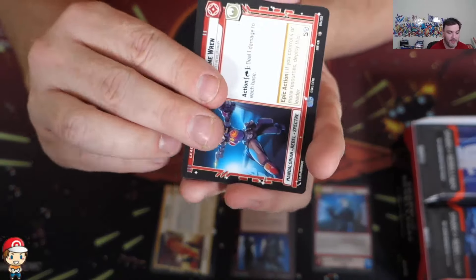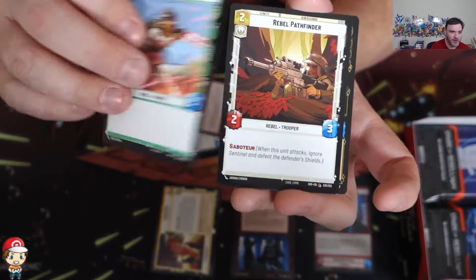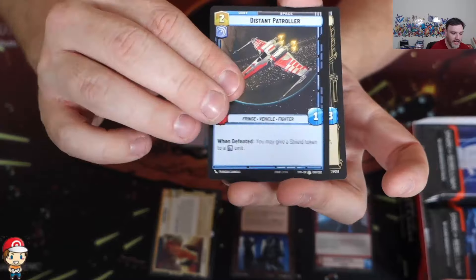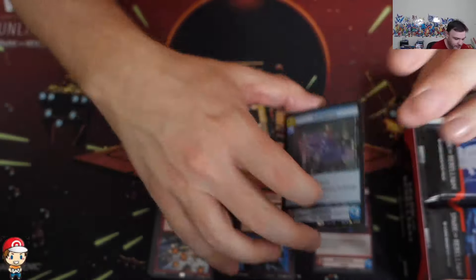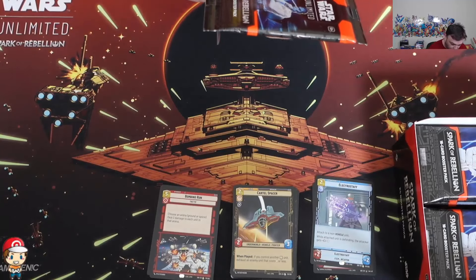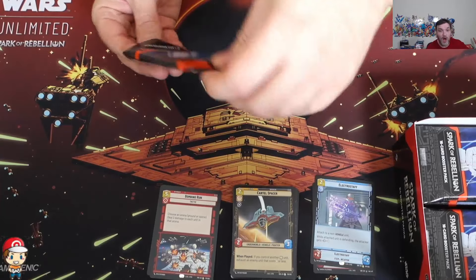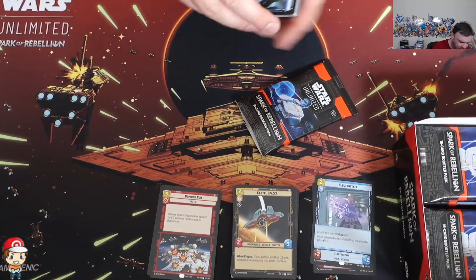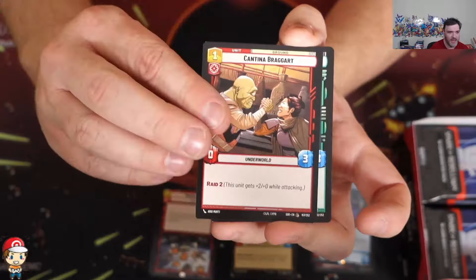Sabine Wren becomes your leader, and then we got Chopper Base. So you get a leader, you get a base, and you get a bunch of commons, then some uncommons, then one rare slot and one foil slot - but the rare can also be a legendary, one in eight packs. Here it's a rare - it is Bombing Run. They say legendaries are one in eight packs, 24 packs in a box, so I'm expecting three legendaries. Hyperspace rares are supposed to be two in three packs, so that means 16 in the box. We've got a base at the front, meaning our leader is a rare leader.